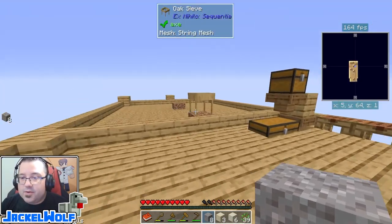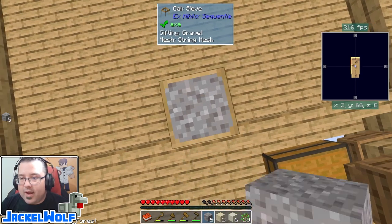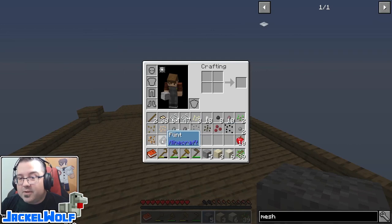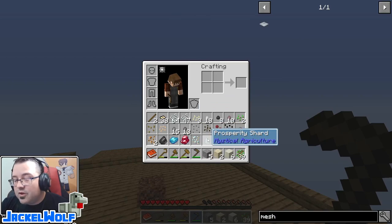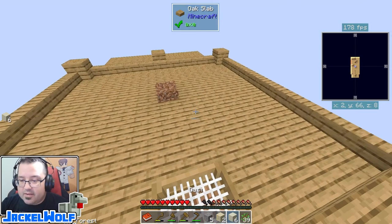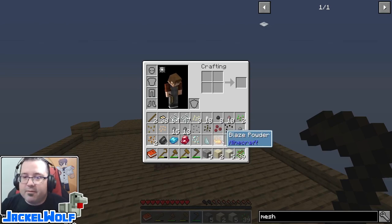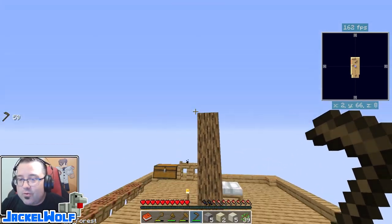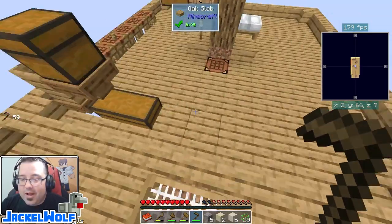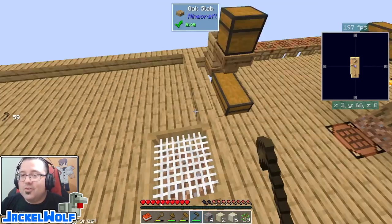Now we can take these resources and sieve them. My inventory is pretty full but I've got enough to do a little bit. With gravel we pick up some apatite, some flint, and a couple of ore pieces — this is how we're going to get early game iron. With sand we end up getting some prismarine shards, prosperity shards, silver ore, and cinnabar. With dust we get blaze powder, redstone, and similar things. Very very useful. You will be doing this quite a bit — this is your new grind once you've ground out leaves to make dirt.